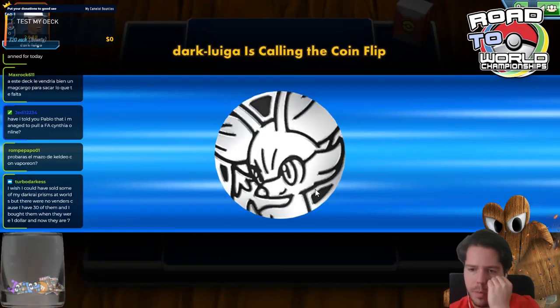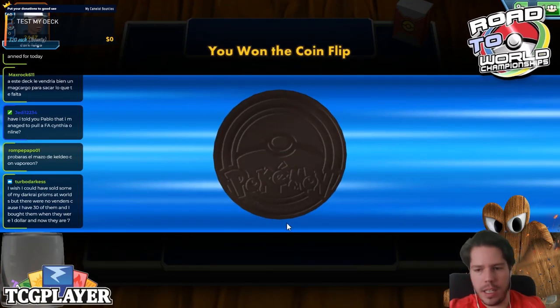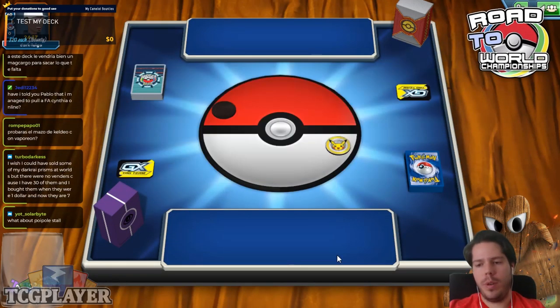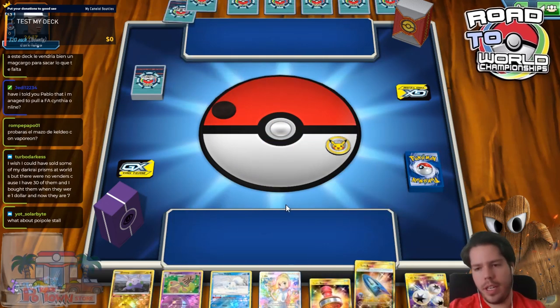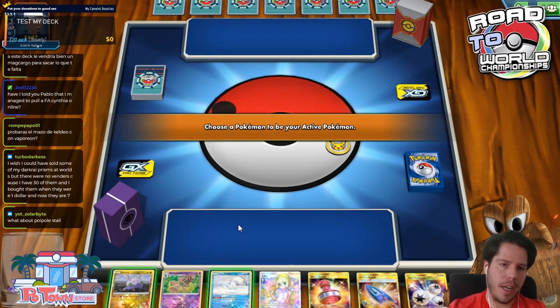Someone suggests Macargo for the deck — but I don't quite agree. It would be another line, and you can't search for Slugma with Professor Elm's. It reaches a point where you've already thinned the deck so much that you don't need that kind of card.